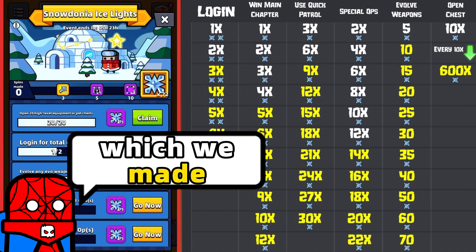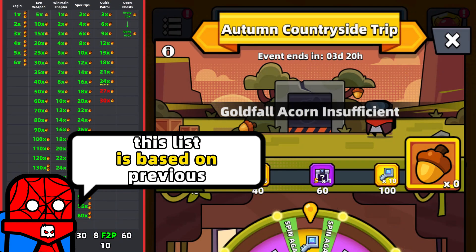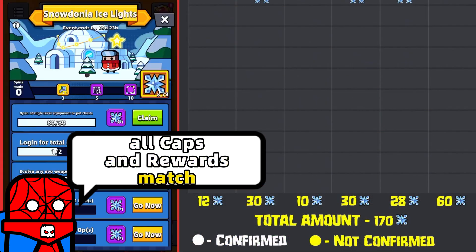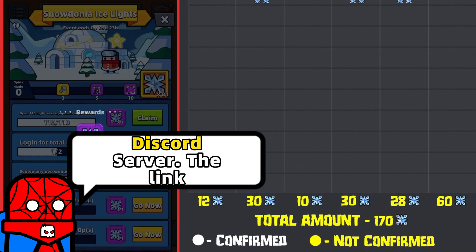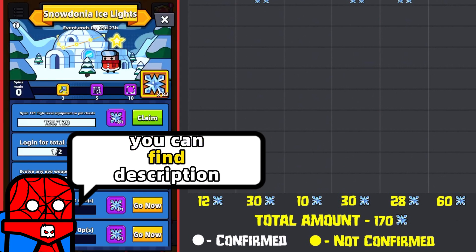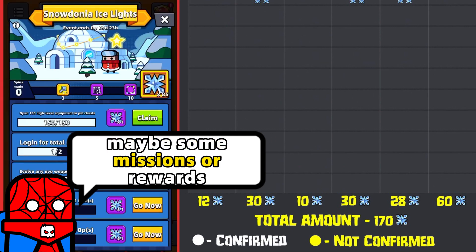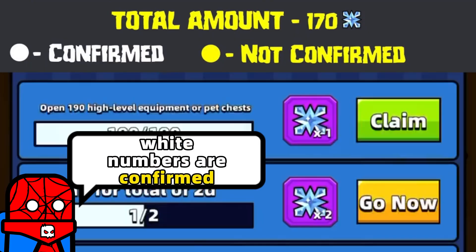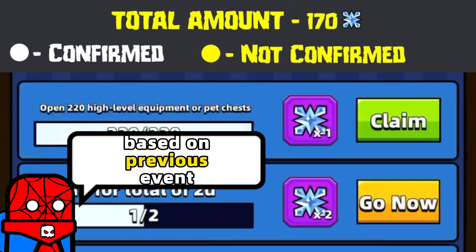In this list which I made, you can see white and yellow numbers. This list is based on the previous Spin the Wheel event, and from what I've checked so far, all caps and rewards match. This list will be updated on my Discord server — the link you can find in the description or comments of this video. Maybe some missions or rewards will have some changes. White numbers are confirmed numbers; yellow numbers are suggested numbers based on the previous event.